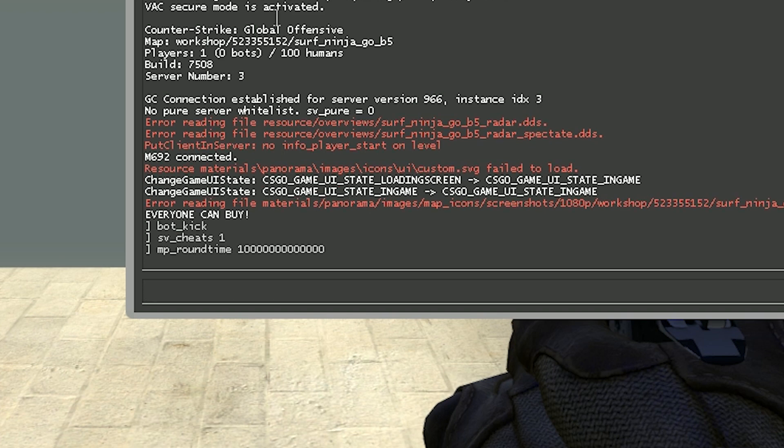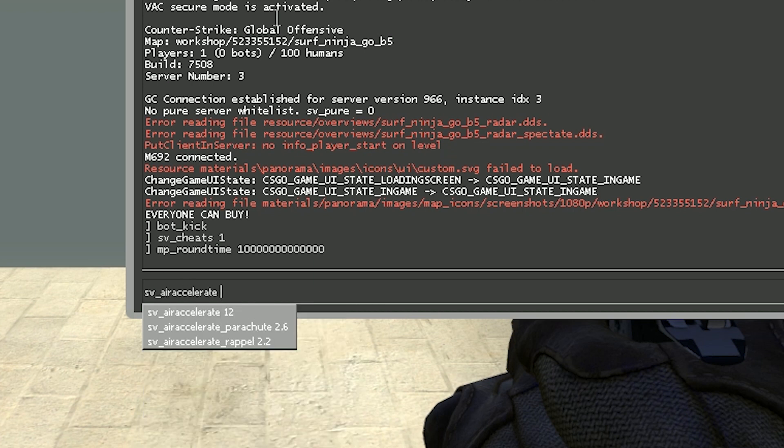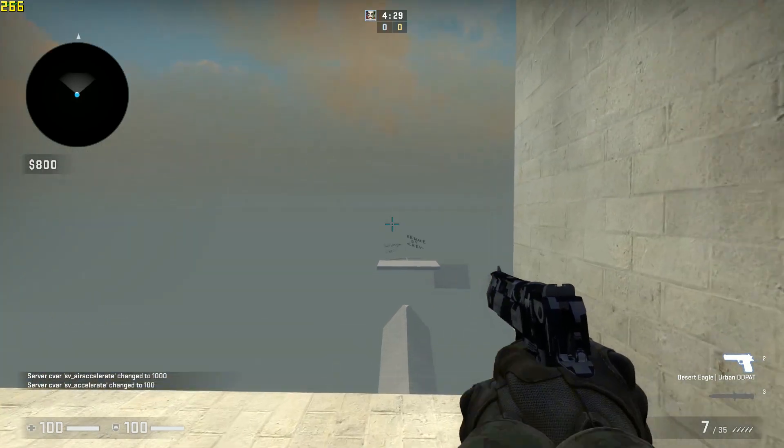Now we're going to set up the actual surf settings. Type in 'sv_air_accelerate' and set it to 1000. Then type in 'sv_accelerate' and set it to 100. And that's basically it — we're finished with the setup.